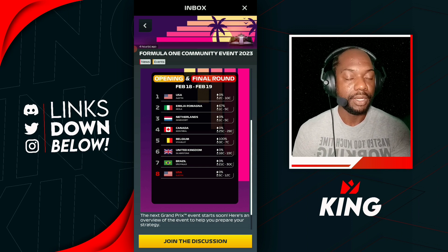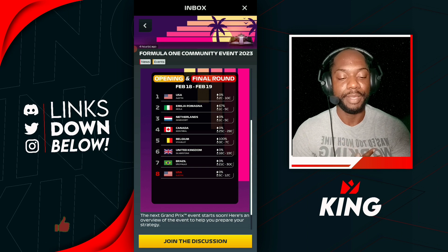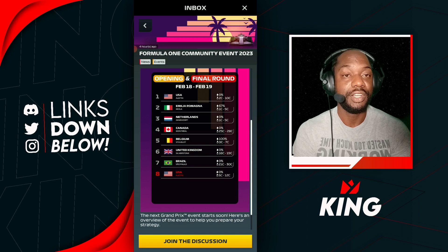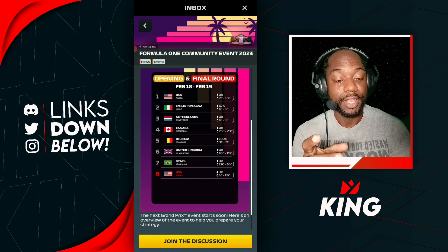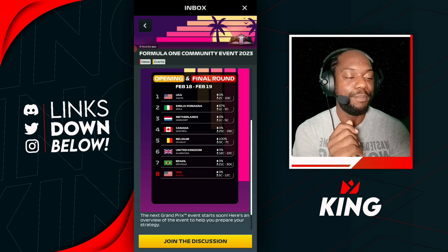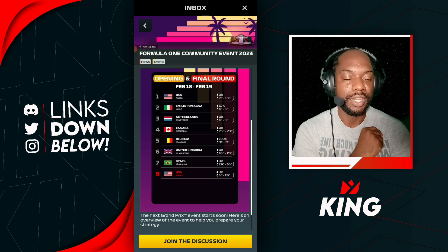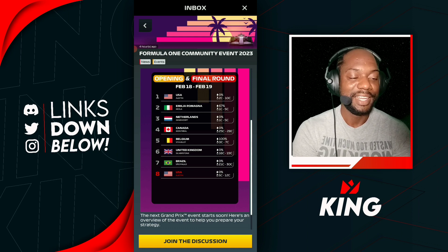Next up is Imola, with a 67% chance of rain. If it's dry, corners and grip are what's needed; if it's wet, it's speed and grip. Speed always seems to be a factor in wet conditions, which is why the Hex is the best wet boost in the game — hands down, nothing is better than the Hex.